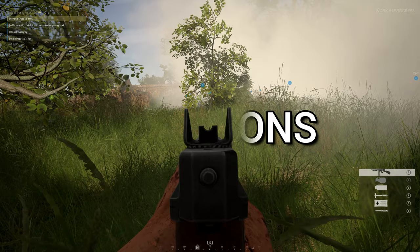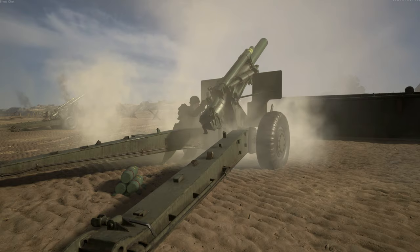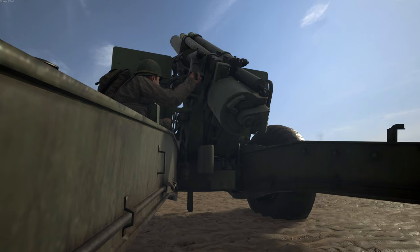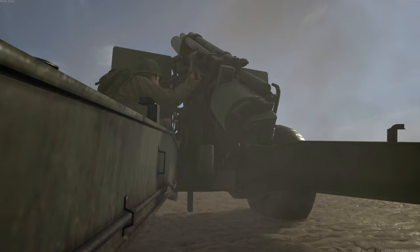Next, let's look at munitions. Munitions are used for every single round an artillery gun or anti-tank gun emplacement fires, and for some commander abilities. For artillery, it costs five munitions for one smoke round and three for one HE round. For the anti-tank gun emplacement, it's five munitions per shot.